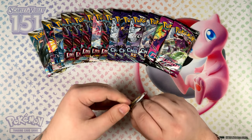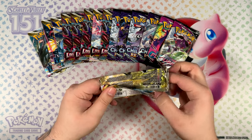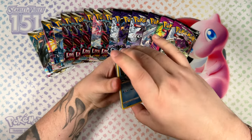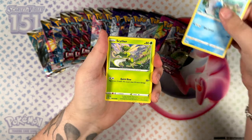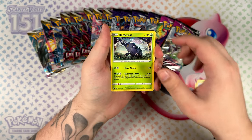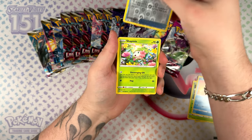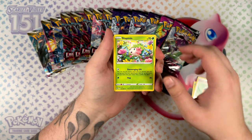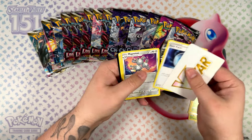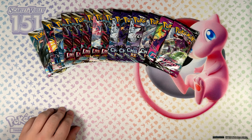Astral Radiance is actually up there among my favorite sets from the Sword and Shield era. So many good cards in here between the Palkia V-Star or Origin Form Palkia or Dialga V-Star. Also a bunch of cool trainers, but not in this one unfortunately — just a non-holographic Shaman. We do have a code card here for you.